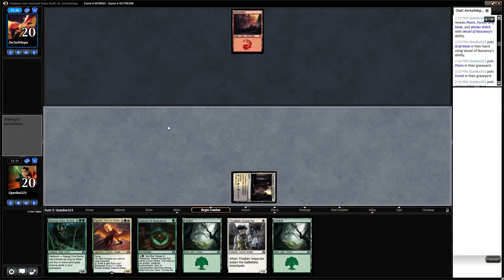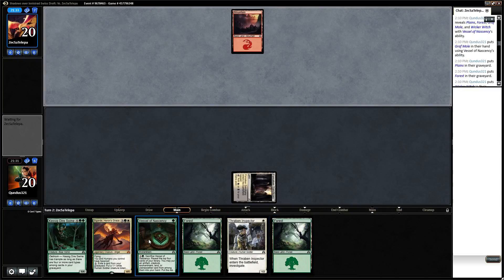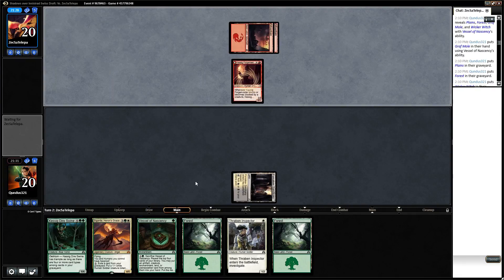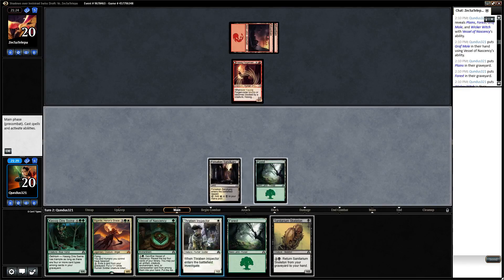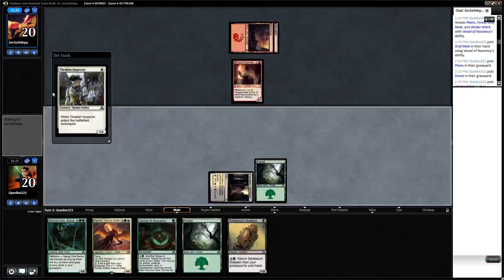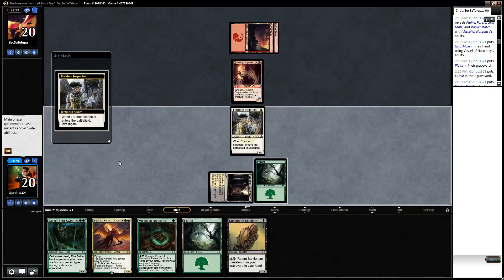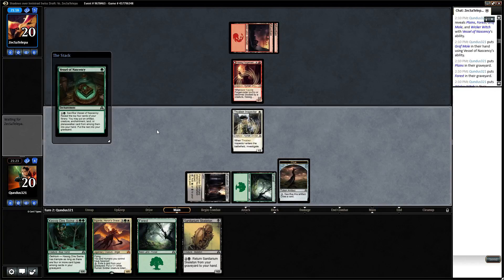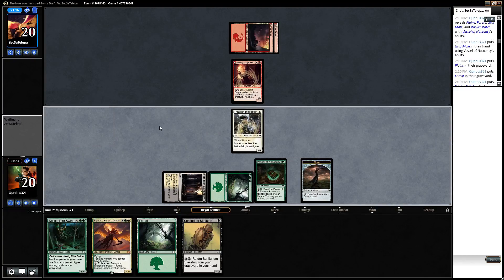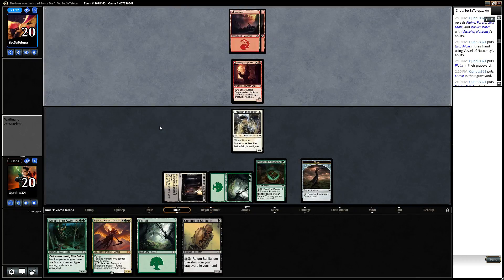We're going to play out the Forsaken Sanctuary first so we can play our Inspector and the Vessel next turn and have access to all three colors of mana. Thraben can easily block the Forge Master unless he has removal — they will still trade. Even if he does have removal, I have my Sanitarium Skeleton, which will trade as well, and I can get it back.